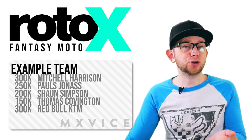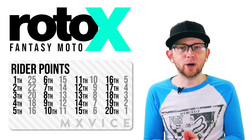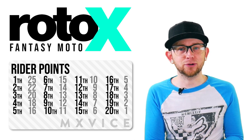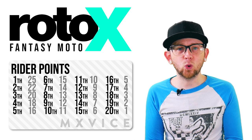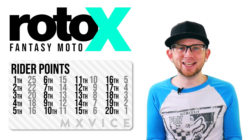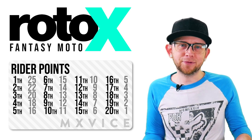So how should you build your team? You're going to need to know how the game scores. The riders you pick will score the same points on the track as they will for you. So if Jeffrey Erlings goes out and goes 1-1, he's going to take home a cool 50 points. If he runs third in one moto, but in the second moto he gets tangled up in a crash and manages to only finish 17th, he would score 29. It's pretty simple.